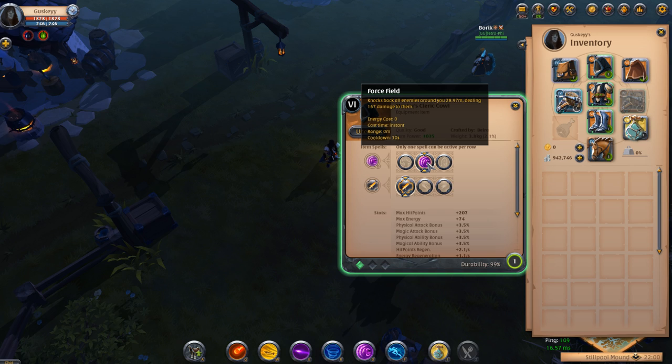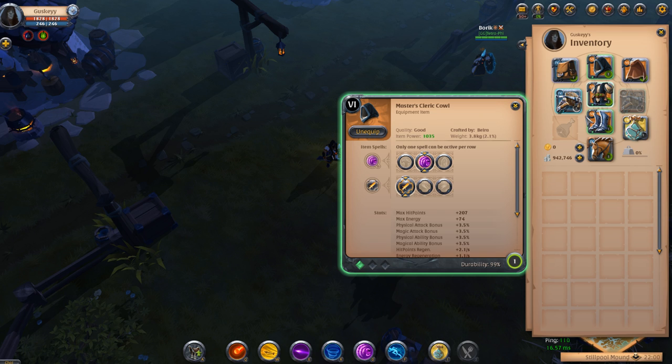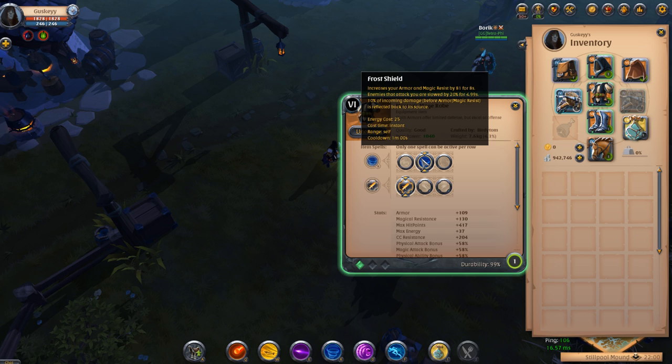A lot of teams have Glaives at the moment. If you get flung back into the enemy team, you can knock everyone away. If you've got a Glaive on your team and he gets knocked back, you can actually knock him further away from his team. It just has so many practicalities, so many uses. So I'm running Forcefield with the Aggression passive. I'm running Mage Rope just for the highest amount of attack bonus possible. I am running Frost Shield just for that ability to kite a little bit — I'll explain why in a bit.